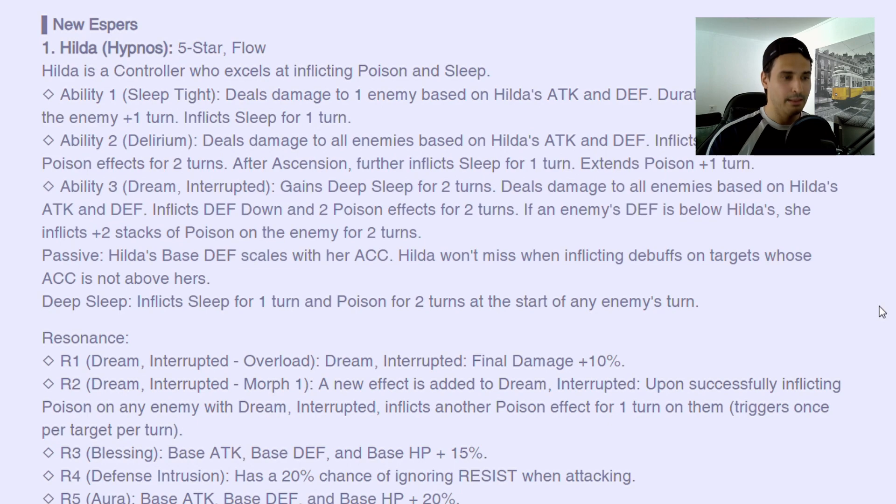The duration of all debuffs on the enemy plus one, inflict sleep for one turn. There's a unit that does something extremely similar, but instead of inflicting sleep it inflicts stun — that is Gaius. Gaius does exactly the same thing: increases duration of debuffs for one turn and inflicts a stun for one turn, but with his Pacify also inflicts Seer. They are making it original — but this is not an original design. Hilda is not an original design.